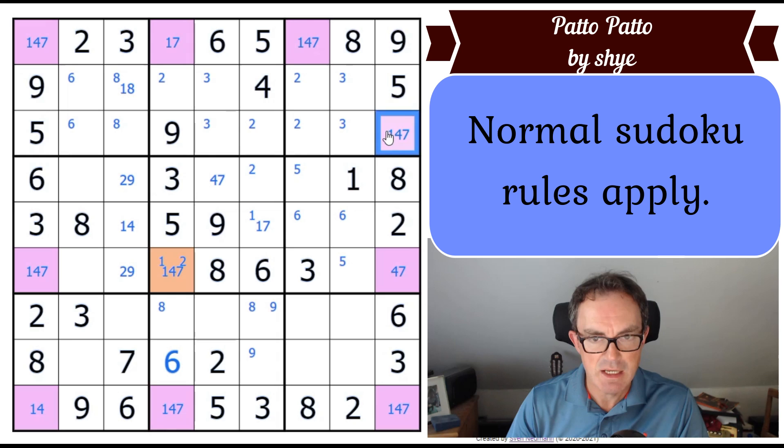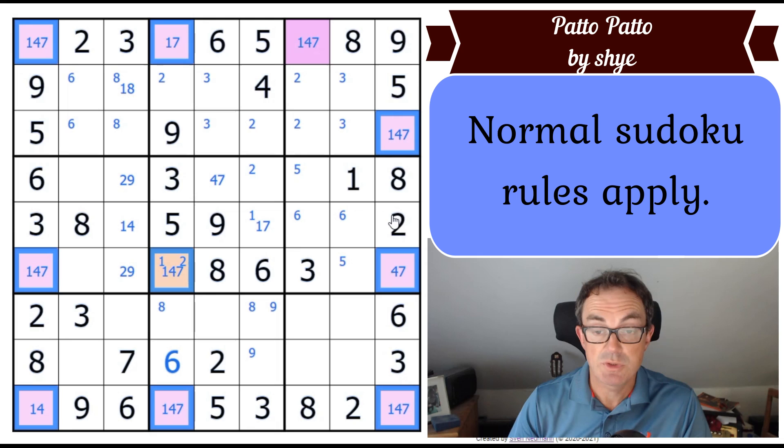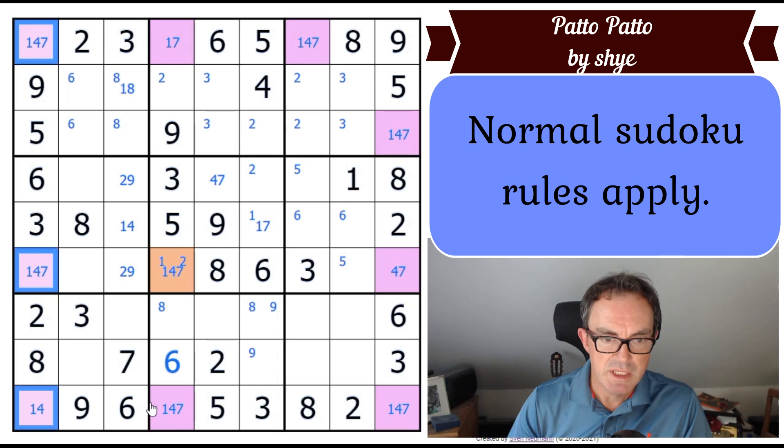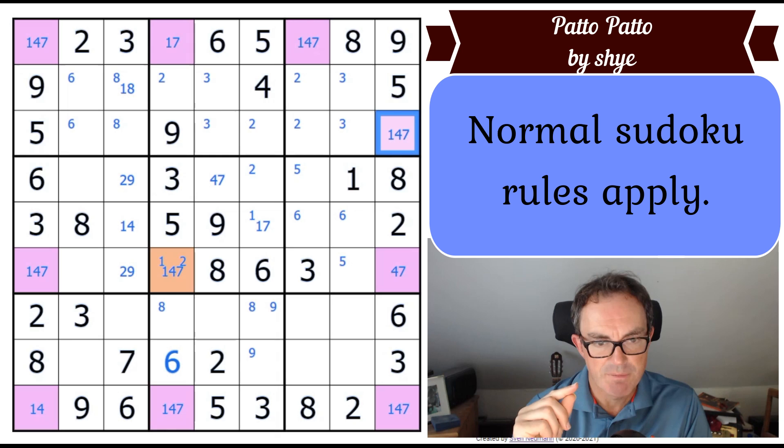So coming back to it: either this square is a seven — and if it's a seven, this other cell is not a seven — or it's not a seven, in which case there is a swordfish on sevens, and the swordfish also eliminates the seven from this cell. So in fact this is a finned swordfish. The natural fish would be this swordfish, but here the natural swordfish is actually impossible. The finned swordfish still does the work for us. That logic I've just applied to sevens I can apply identically to fours and ones.